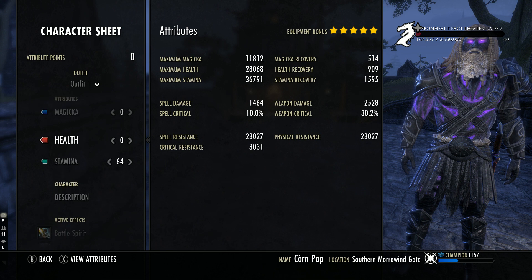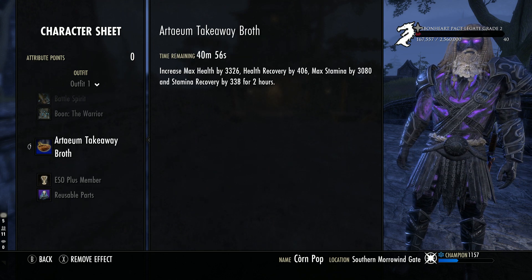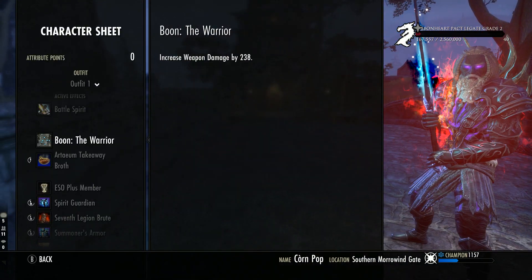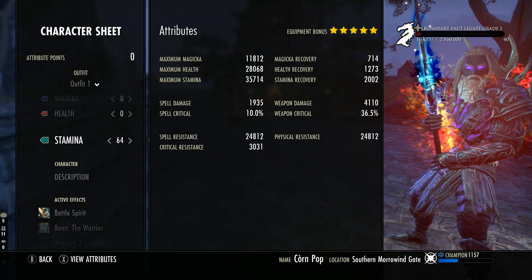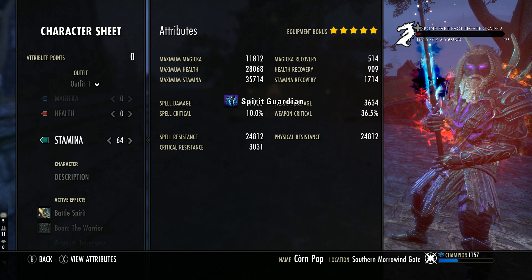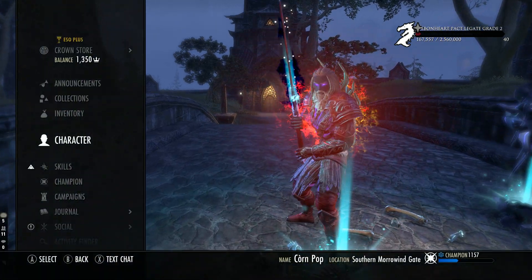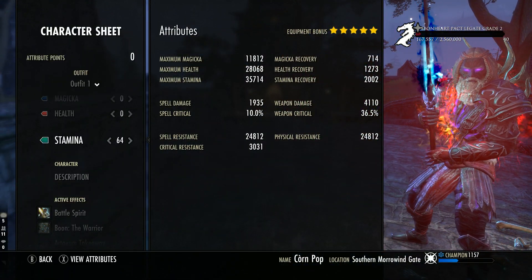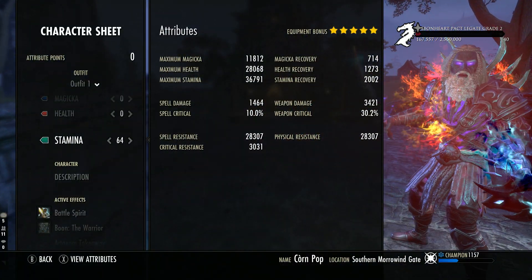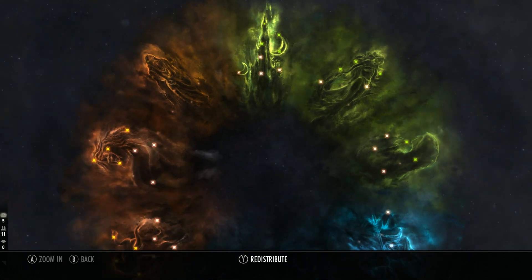For attributes, all points go into Stamina. The Mundus Stone is the Warrior and we're using the Tri-Stat Takeaway Broth. Buffed up on the front bar you're looking at 2,002 Stamina Recovery, 1,273 Health Recovery, 28,000 Health, and 35,700 Stamina. Weapon damage is 4,110. Resistances are basically 25,000 each on the front bar and 28,300 each on the back bar. Champion points — you can pause the video to look those over.